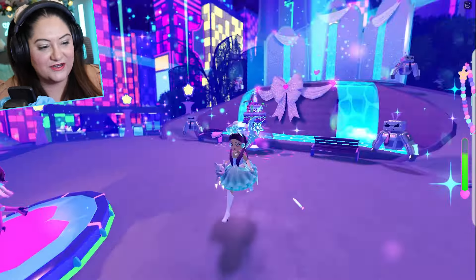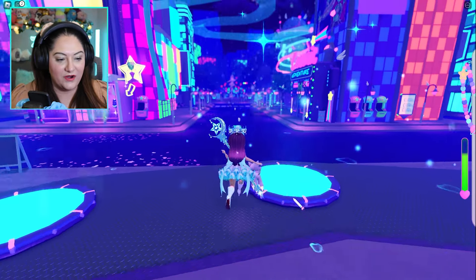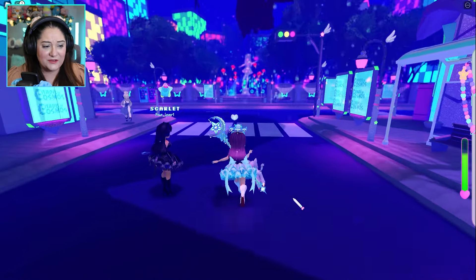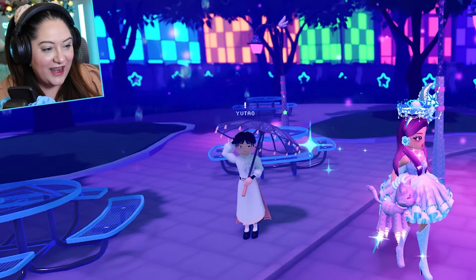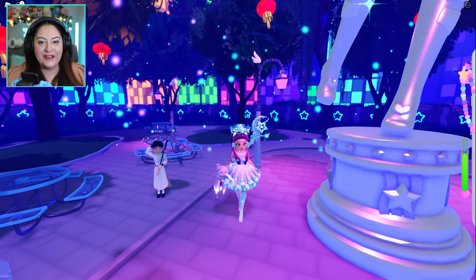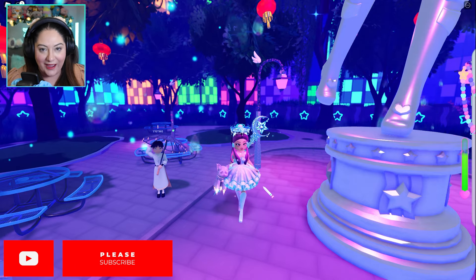In order to get started, once you spawn into the Citadel of Cosmos, you're going to want to run straight back down this road and collect all these moonstones on your way, because you're going to want to use these to save up for all the beautiful sets, which I'll show you at the end of this video. You want to talk to this man here named Yutau. I've already done it on this account so I'm going to switch over to my alternate account to show you how to do it.